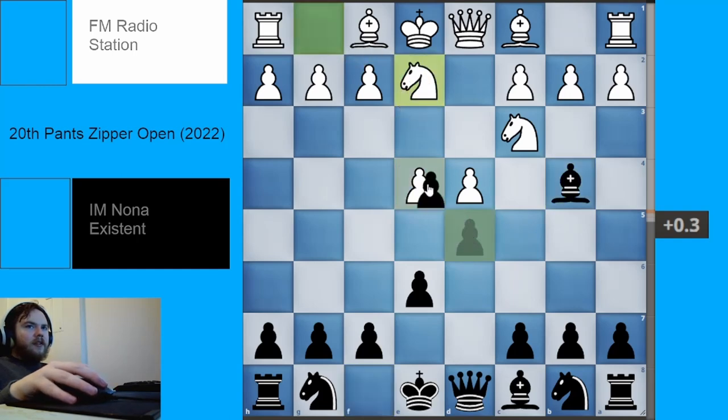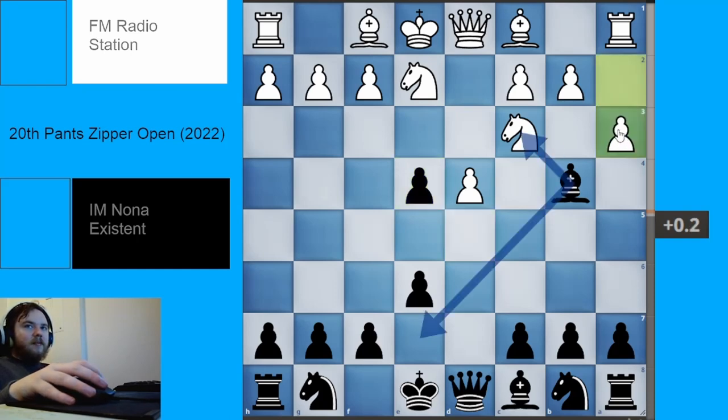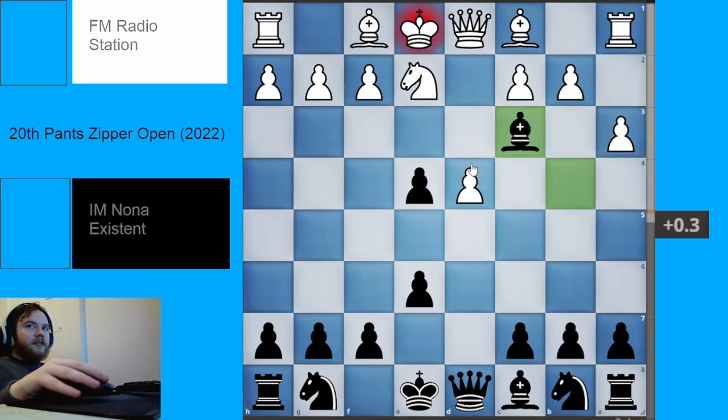As before, we like to just take the pawn on e4, just try to destroy White's center. White plays a3. There are two playable moves here for Black. Bishop to a5 has also been played, but it really does not score very well and the engine doesn't like it, so I'm not too interested in it.